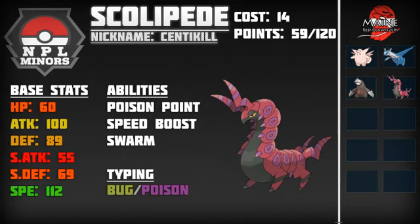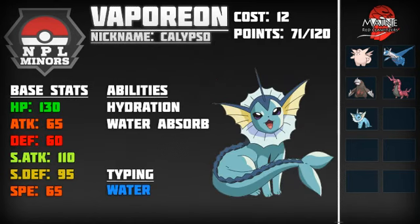I have some offense on my team, and now I need to give myself some bulk. The first thing I wanted to address was trying to get a Bulky Water type. It may have been a little early for round five, but once one person starts taking a Bulky Water type everyone starts taking one the same round, and I didn't want to miss out. So with my Bulky Water, I ended up going with Vaporeon.